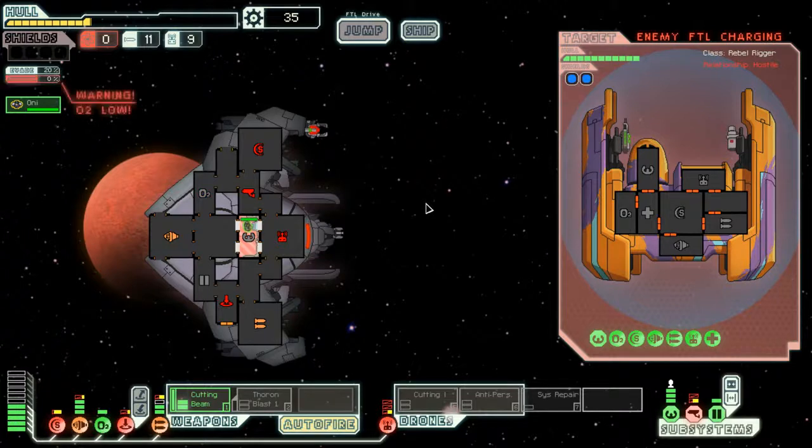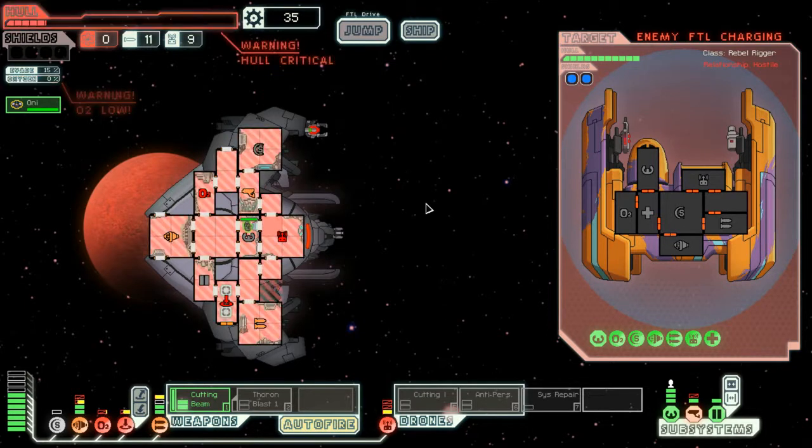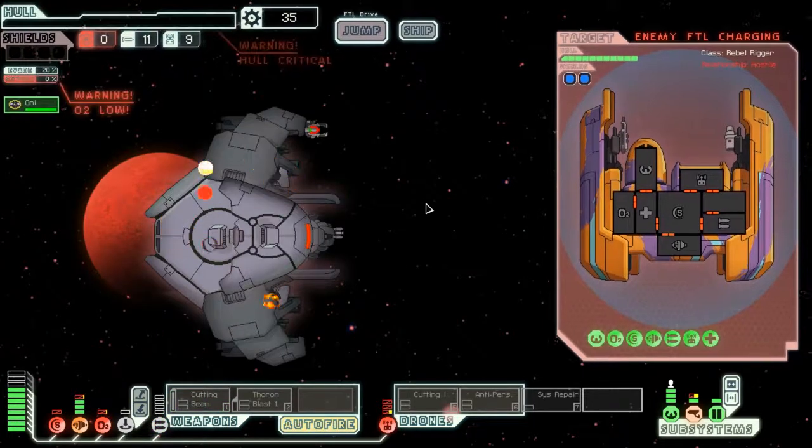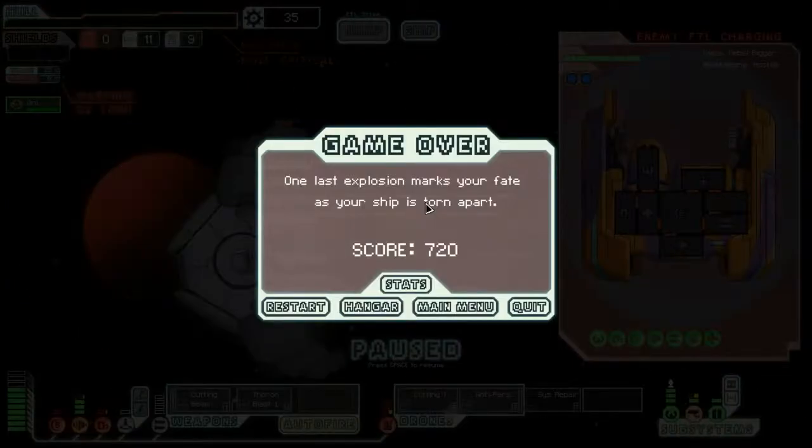Yowza. Yeah, this is another one of those ships that requires too much luck, too many things. I mean, 250 scrap to get shields up in a ship that is slow to work.